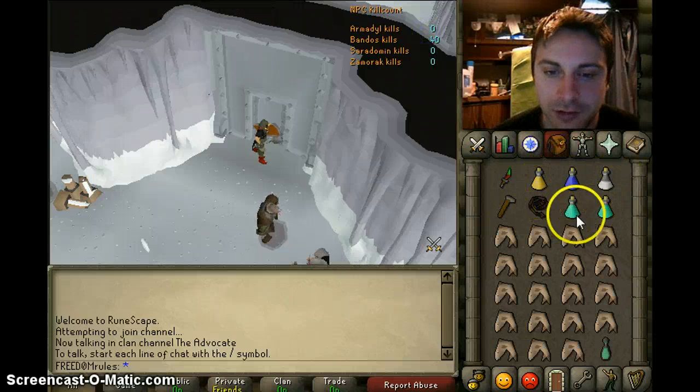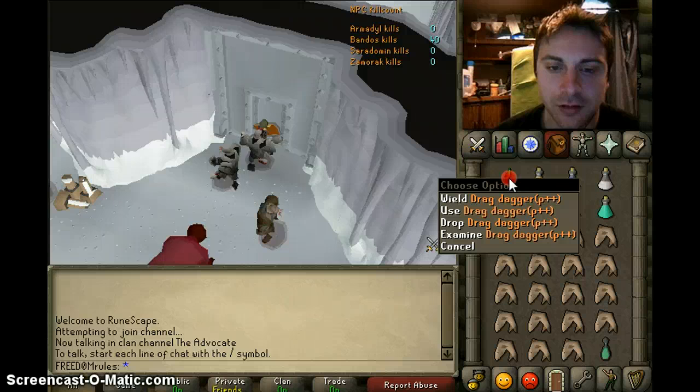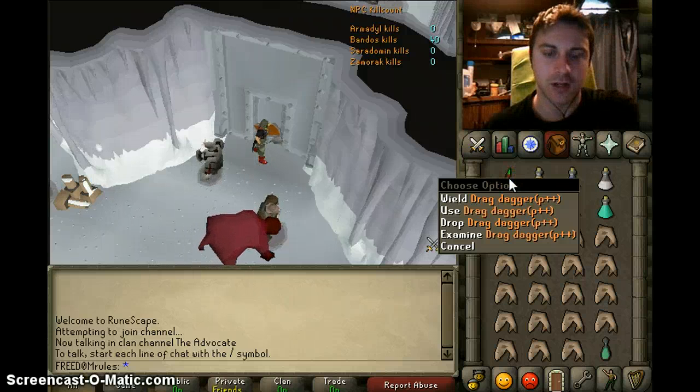In your inventory you've got your superset, same as Varax except you bring a special attack weapon such as the dragon dagger.